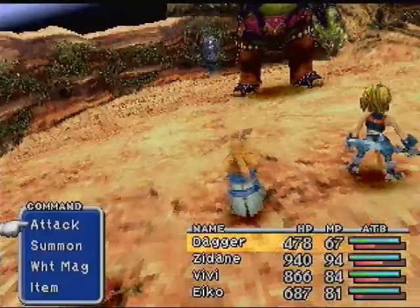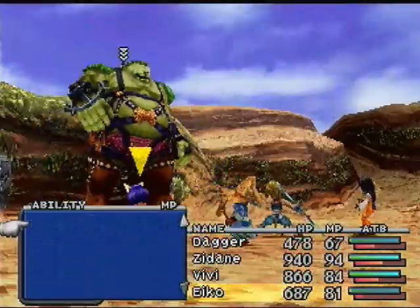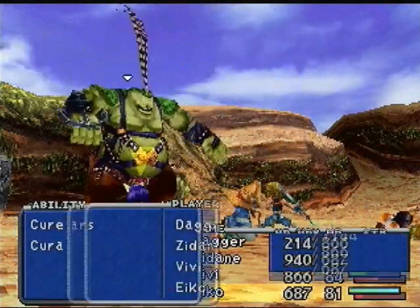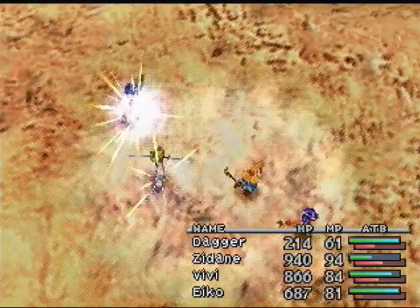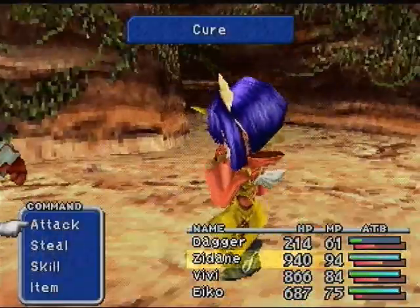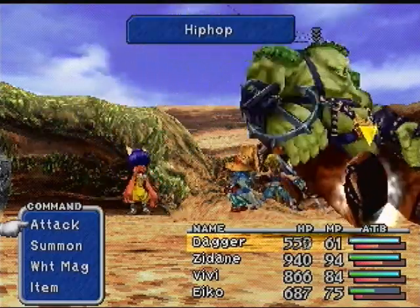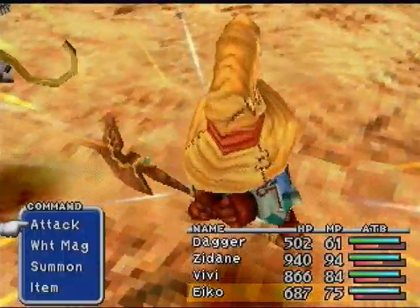Anyways, this guy is big and green and he can cast earth spells. What we want to do is get some Float up on our butts, and apparently Eiko doesn't have it, so we're going to be using Dagger. We're going to be using Float, because Earthquake is very painful. Even if you're not worried about stealing from this guy, I highly recommend using Float — it'll save you a lot of pain. The main reason I've been trying to get Slow on most of these bosses — it really isn't necessary at all, but it kind of helps keep damage under control when you're trying to steal from bosses like I have been.